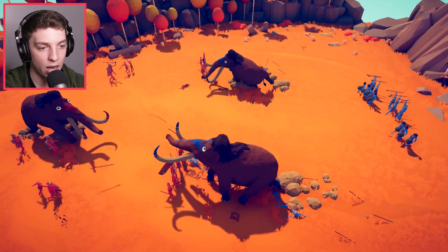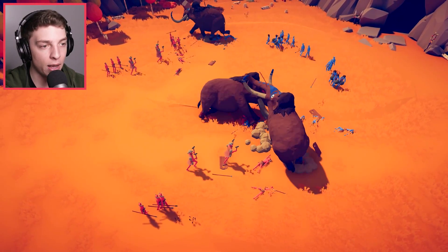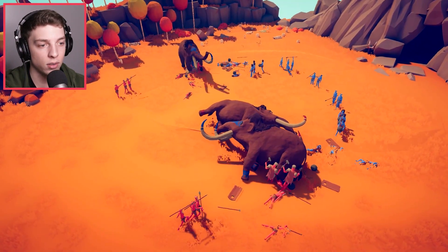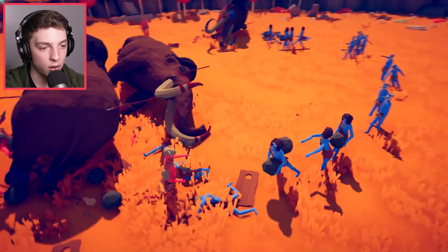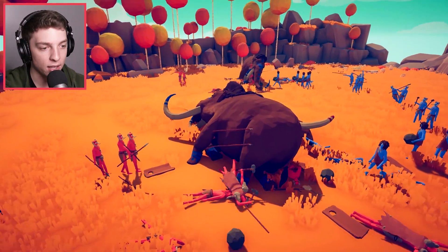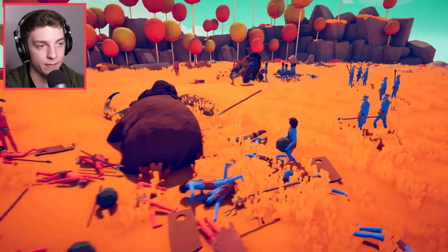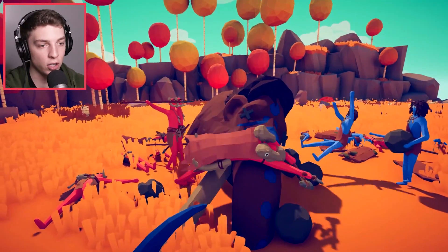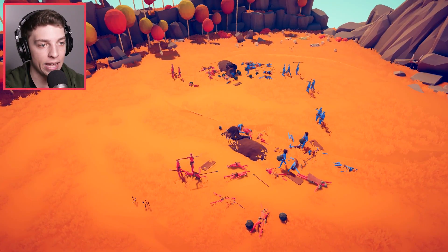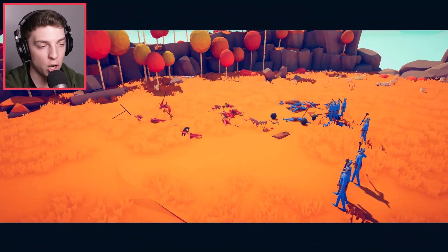Both sides are pretty equal right now. Our mammoths are fighting a battle of the mammoths. Wait — our mammoths are already dead? Both their mammoths are dead too. Our chieftain is also dead and the mammoths are in the way. Chieftain, get up and do something. And he's dead. We've still got a chieftain over here — oh, and he's dead. It's a close one. But not this time.